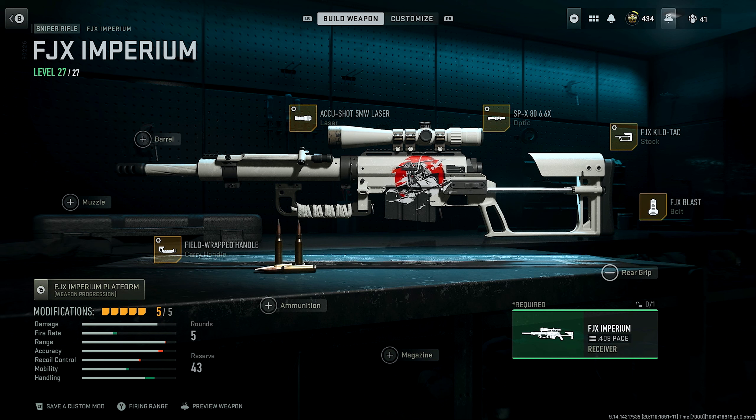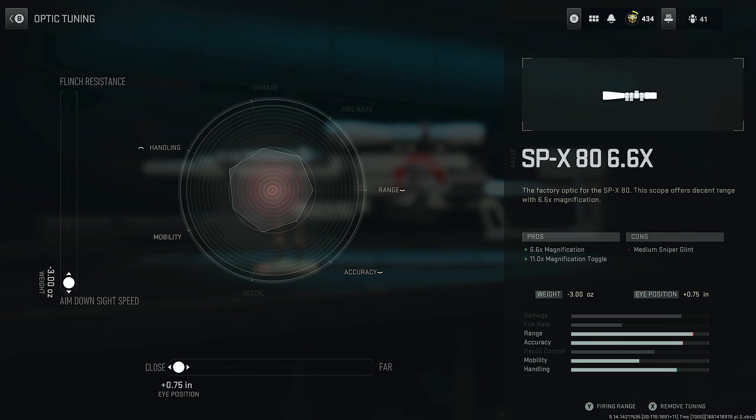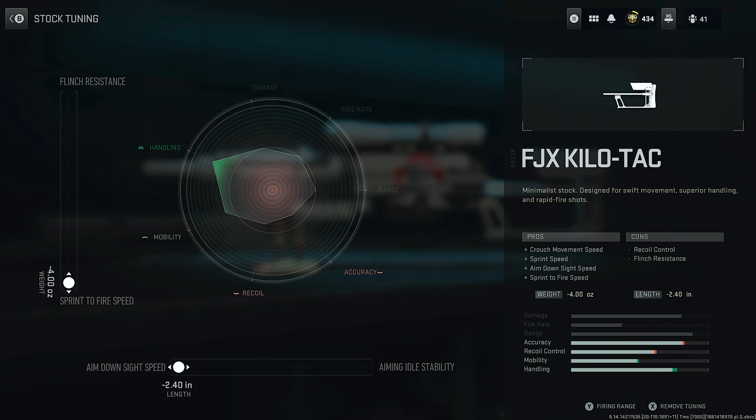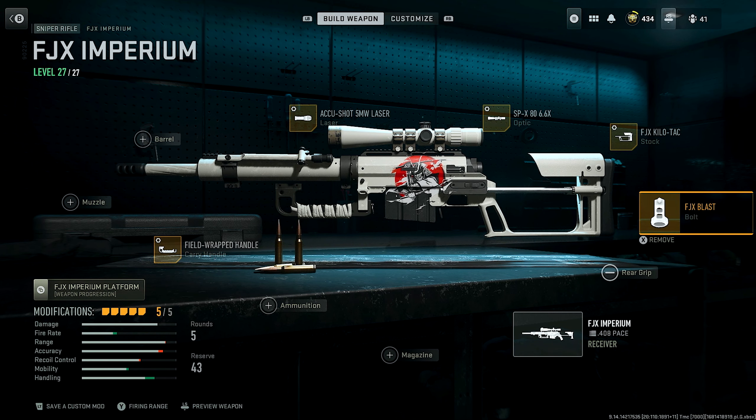Once you have these attachments selected, I'm going to go over the tuning. For the laser, set it to sprint-to-fire speed and aim-down-sight speed. For the optic, set it to aim-down-sight speed and eye position to close. For the stock, set it to sprint-to-fire speed and aim-down-sight speed. For the carry handle tuning, set it to sprint-to-fire speed and aim walking speed.